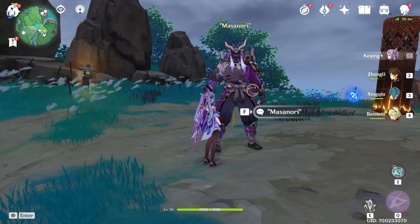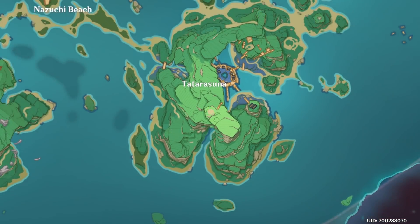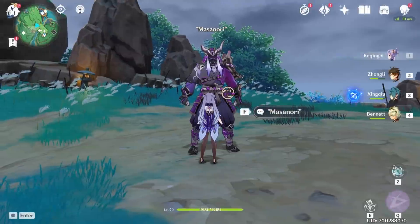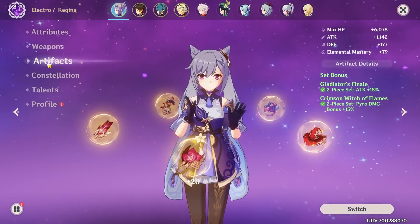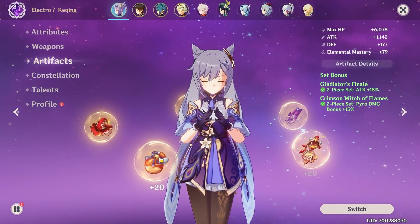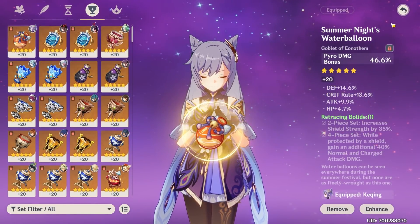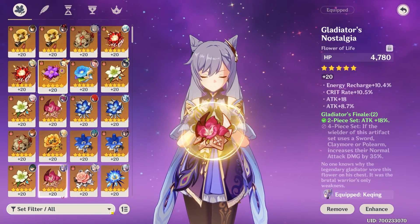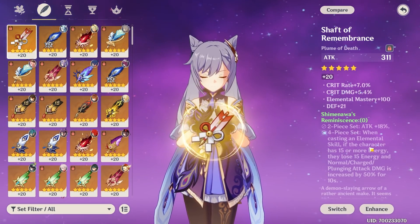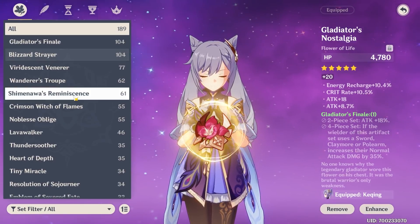The only other thing we could try is an attack goblet. Because in that case you can still have Bennett, and it doesn't really matter if Keqing is doing electro attacks, pyro attacks, even physical attacks. I'd say in these very rare situations, attack goblets are actually kind of good — if you want totally consistent damage, because then her ult is also going to be doing more than with a pyro damage bonus goblet. Her E will do more and she will still do respectable damage. But honestly, I still want to try Shimanawa's — we might build just the mediocre set just to see.